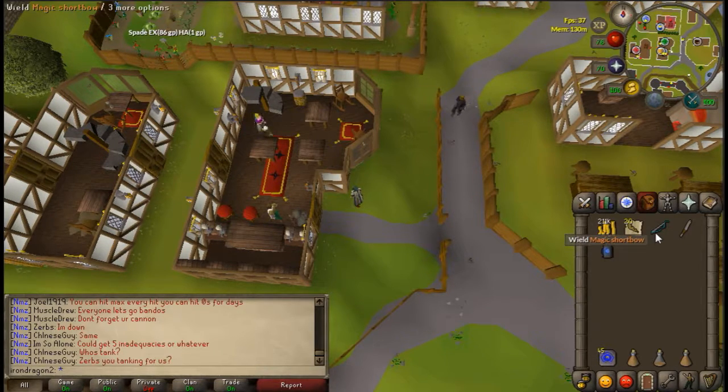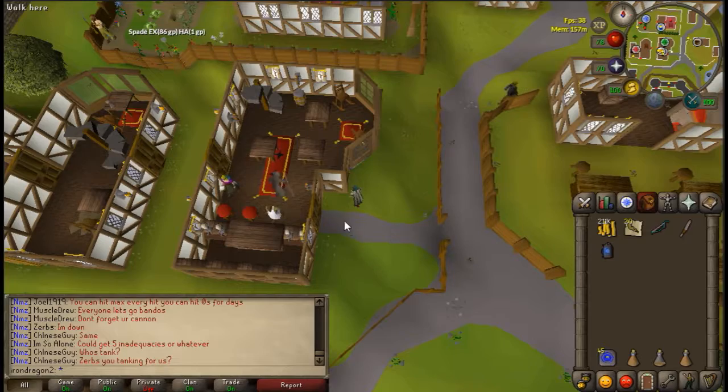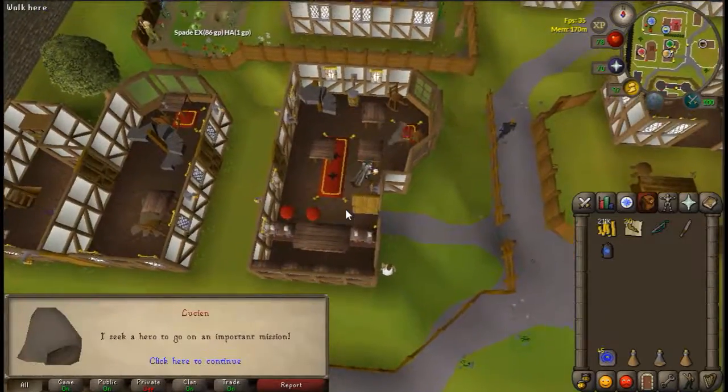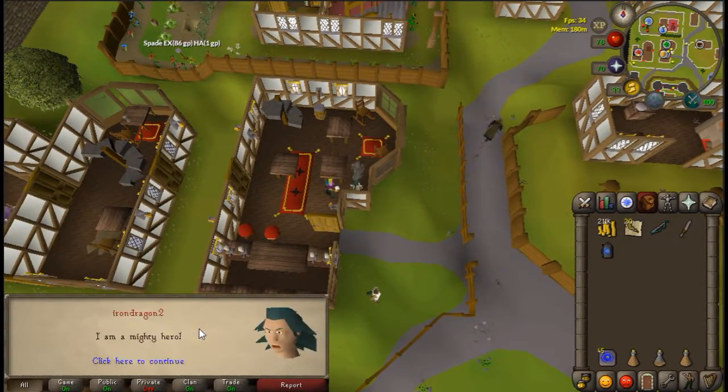You also need at least a light source and a knife. Right now all we really need is the light source and knife, and we are going to start this quest and speak with Lucian, who is just in here. Talk to him — I am a mighty hero.